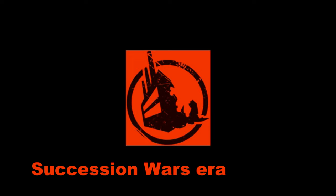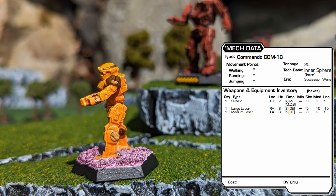Now let's take a look at a handful of Commando variants developed and produced in the next BattleTech era, the Succession Wars. Produced in 3015, the COM-1B keeps the standard fusion engine and the walking speed of 6 and running speed of 9.